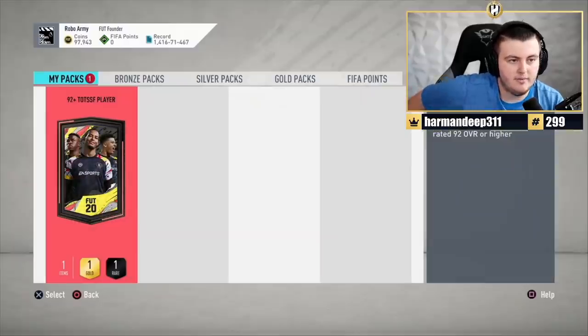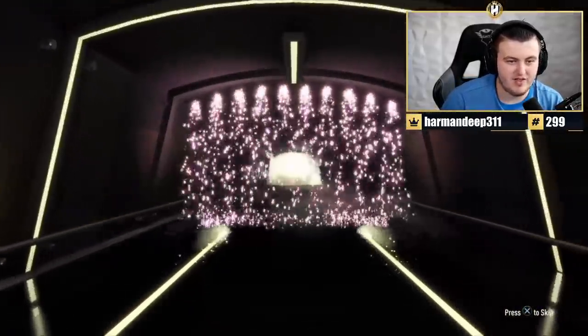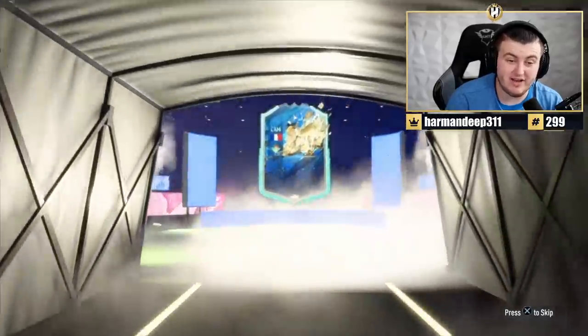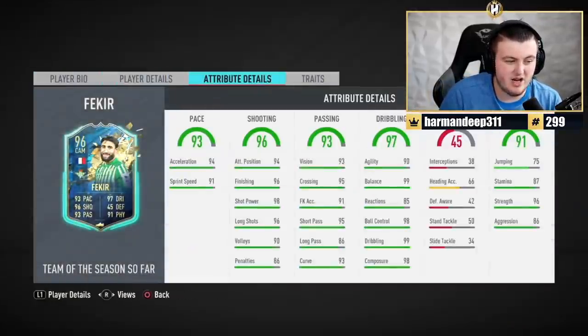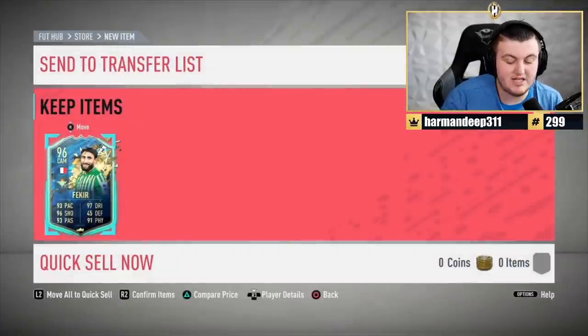We've got Rubik's 92 TOTS pack. Here we go. I feel like Rubik's might have one of the worst pack looks out of anyone we've opened packs for. I have no doubt this is going to continue here with a bad pack look. I'm pretty sure we've literally packed him before as well — I think we've got him before. He's actually a decent pull, it's decent. But also I think we've had him before. Three times according to chat. Brilliant.